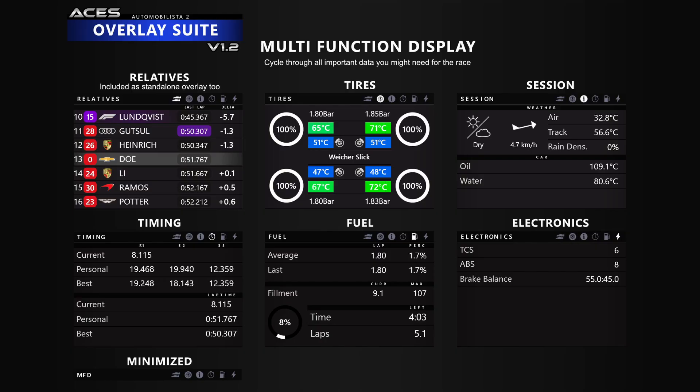The weather information is also available as a standalone overlay if you want that. Keep in mind you can't change values in SimHub, only see them — so you can't adjust your electronics in the SimHub overlay by clicking buttons; you have to bind buttons to do that in AMS2. And if you don't need the multi-function display at the moment, you can minimize it at any time.